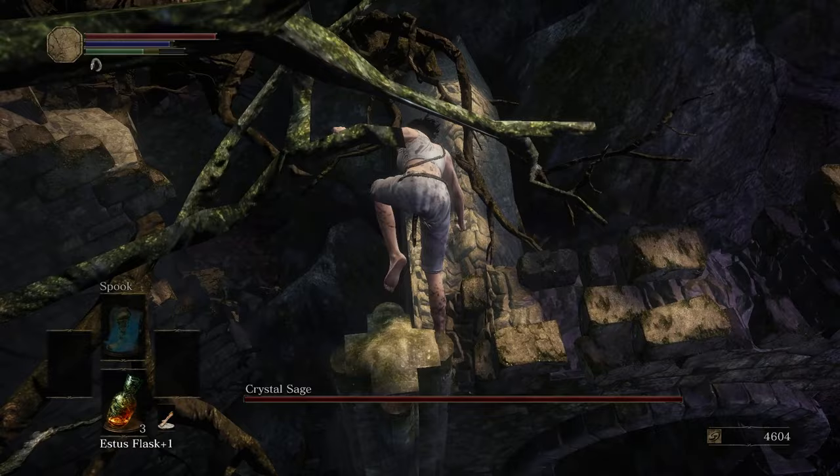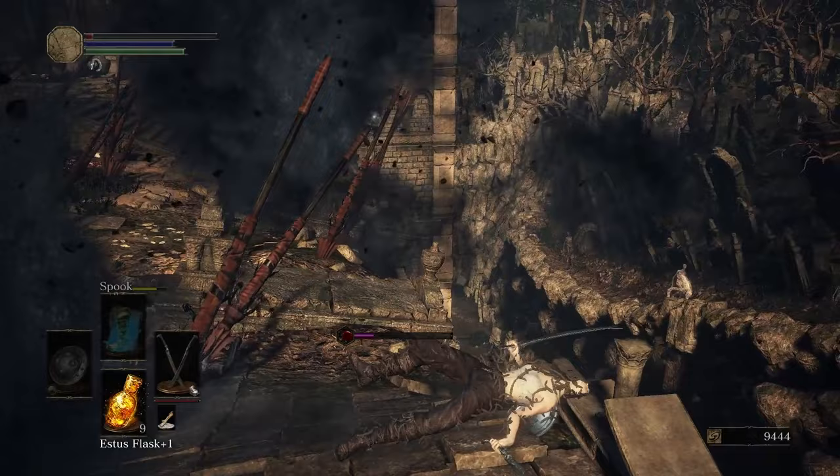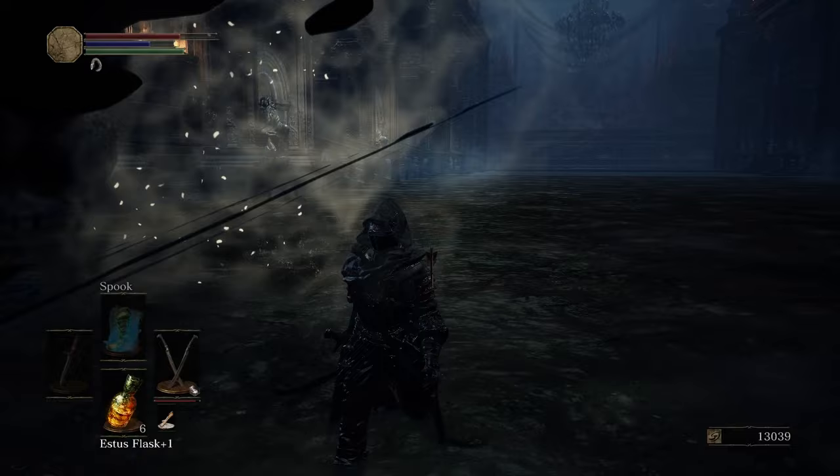I grab the Cleansing Chapel bonfire before making my way through the Cathedral. I still never chatted with the giant, so I get pelted by him and hit with a maggot bleed attack — at least I got a cold bone out of it. I grab the Lloyd's Sword Ring, which increases attack by 10% when HP is full, then died in a cubby to the giant. I make my way into the Cathedral where I kill both giants to get large shards from each of them. I still need one more large shard before I can upgrade again, but I know a way.